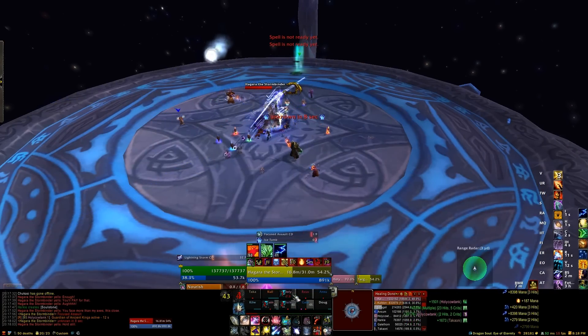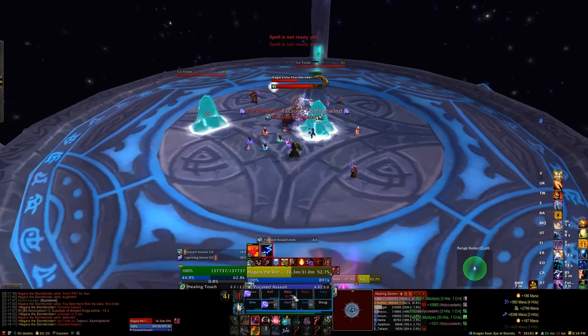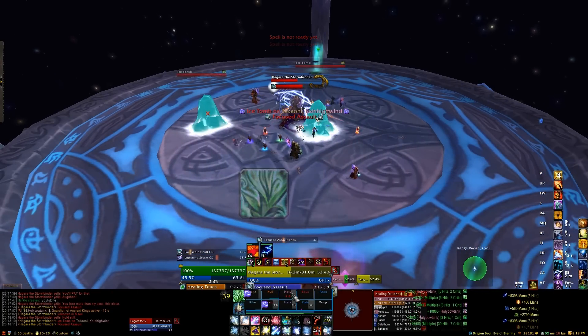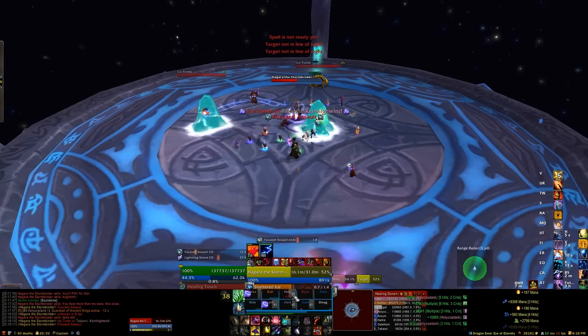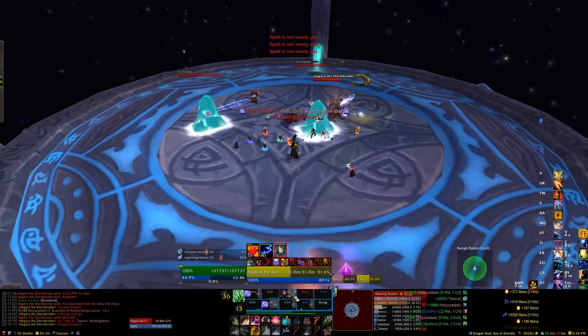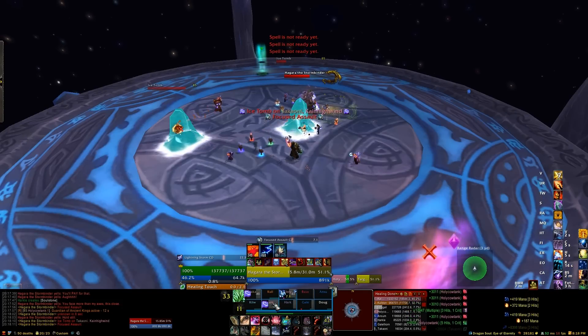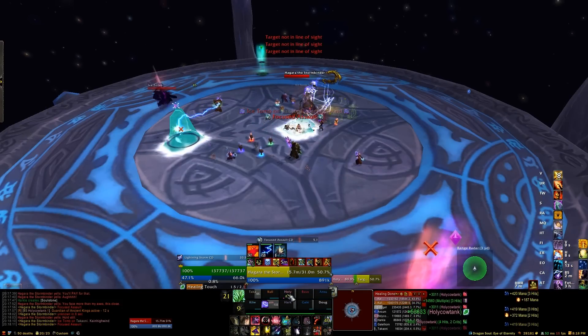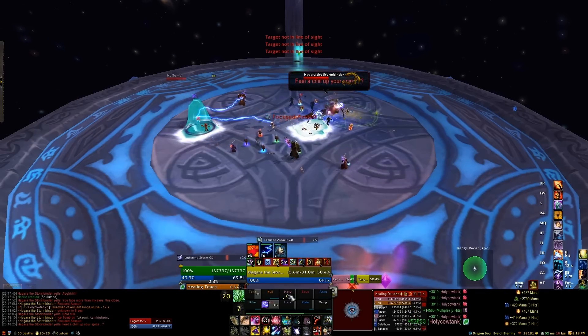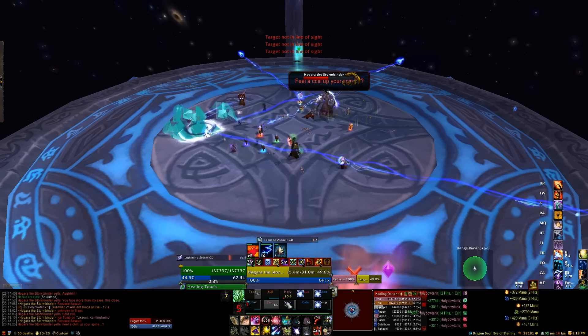Then we go back to the normal phase for a bit. We now have a new ability called Ice Tomb — it's cast and hits two people. These are just like tombs you've seen in many other places, except you don't need line of sight on normal. You want to kill them quickly because you can't heal the person inside, so make sure your DPS focuses them down.